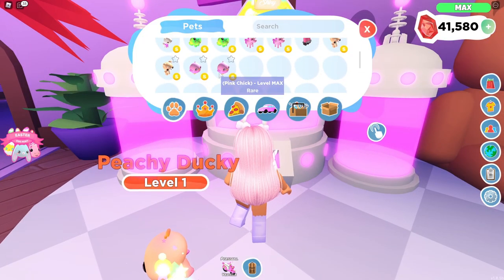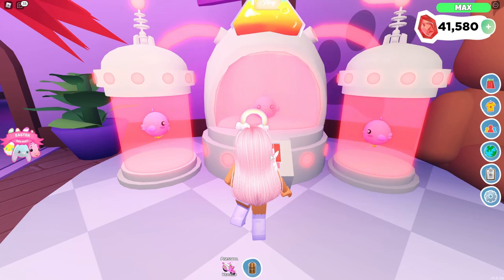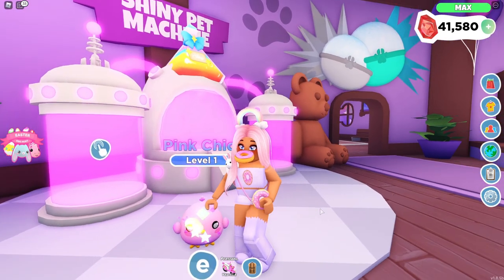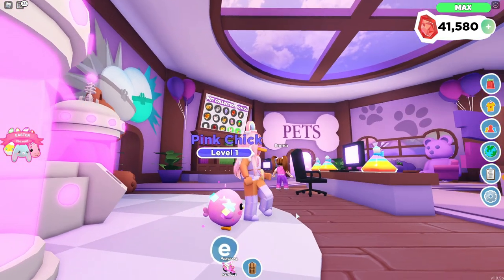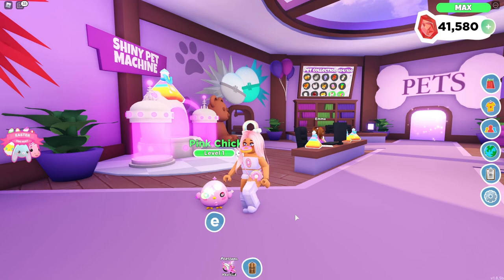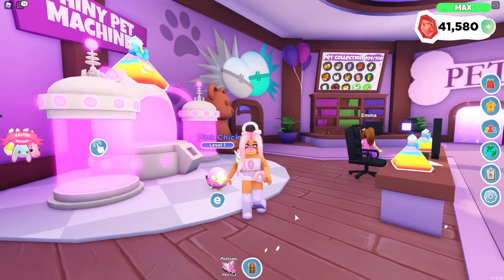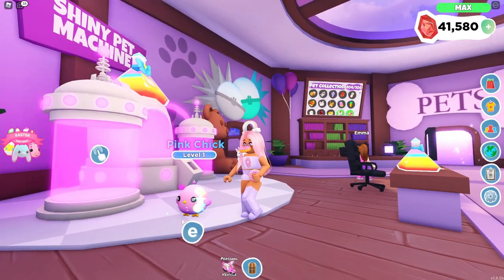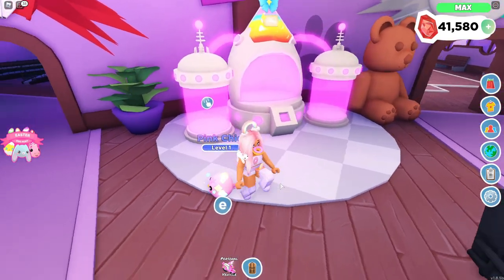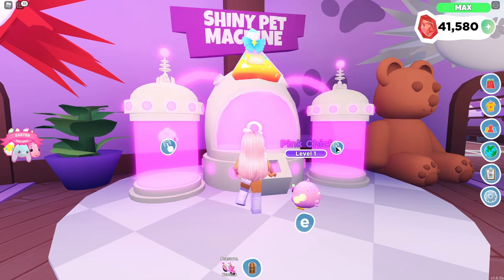The pink chick actually kind of reminds me of Megan Plays because of the color pink. Our rainbow shiny pink chick - oh my gosh she's so cute! I kind of want to name her Peeps or something like that. I would do Marshmallow but Marshmallow is already the name of our rainbow shiny celebration dragon. Really cute Easter names would be great for our pets. Look at the particles on our pink chick - so cute! Let's move on to the pastel teddy.